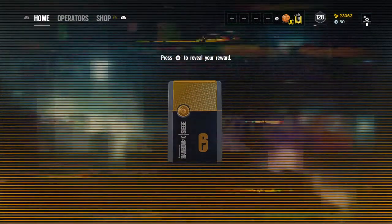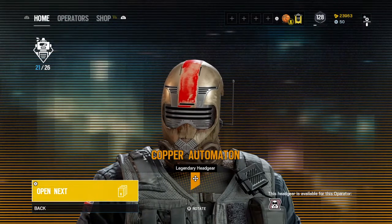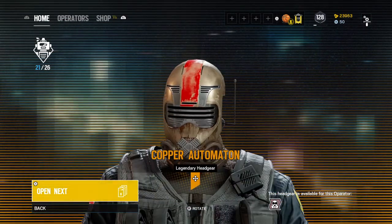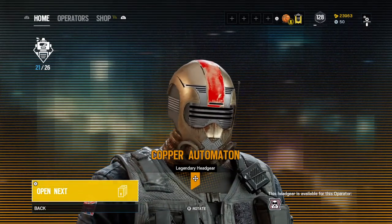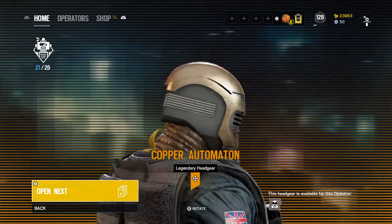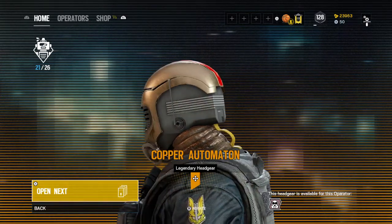Got a Legendary again — there's Mute's Copper Helmet. I like it — his uniform was sick, I'm not gonna lie when I saw it. I may use this over his Elite skin. Maybe I'll do a lot of the operators over the Elite skin — I'm not sure though.